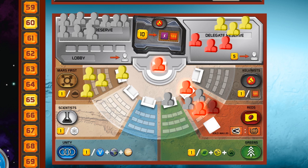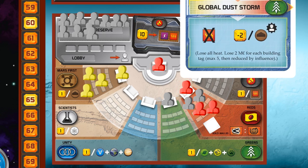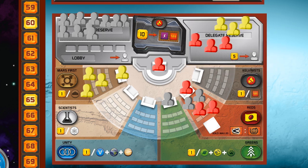You get one influence for being party leader in the dominant party. And you get one influence if you have one or more normal delegates in the dominant party — having more than one of these normal delegates does not help your influence. So you can never have more than three influence total unless you have a card that says otherwise. In this case red player has three influence and yellow player has zero influence. The global event said to lose two megacredits per building tag — max 5, then reduced by influence. Let's say red player has two building tags — he reduces that with his three influence, so he has to pay for zero building tags.